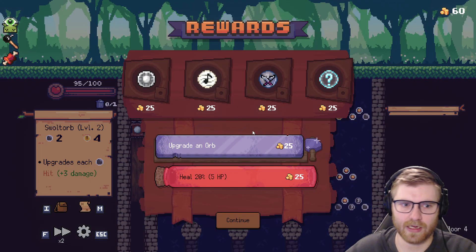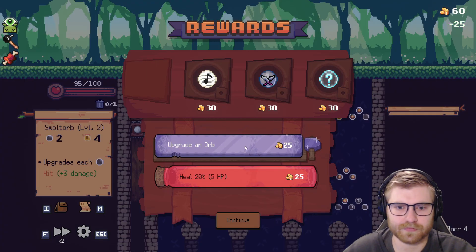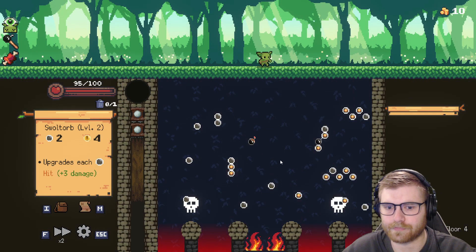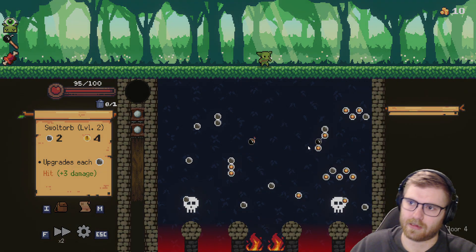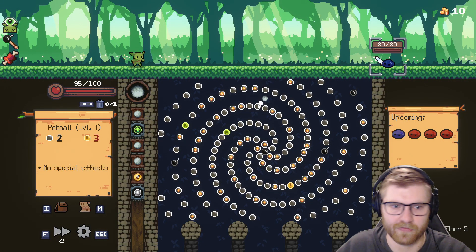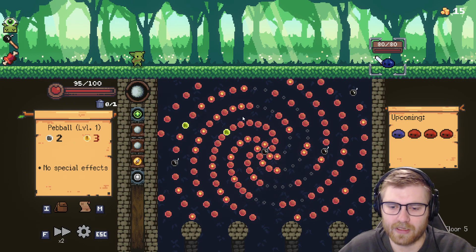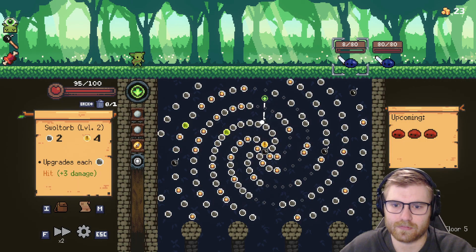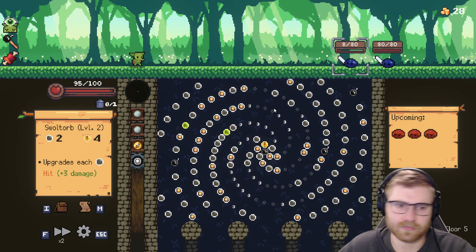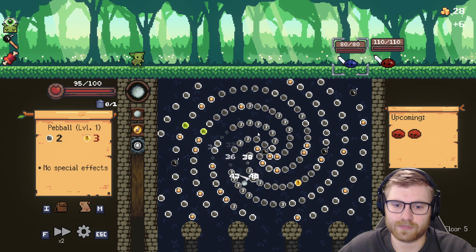Oh my god, what if this bat takes me out right now? I wouldn't even be mad. Alright, we're going ball work, dude — straight ball work. And what does that mean? Anything that says the word 'ball work,' pretty much. If it makes sense, if it's a smart addition, it's going in the deck, man. If it says ball work, it's going in.